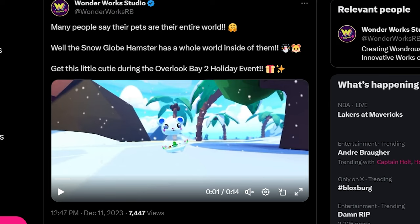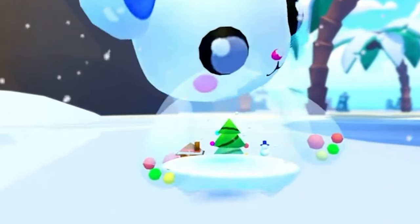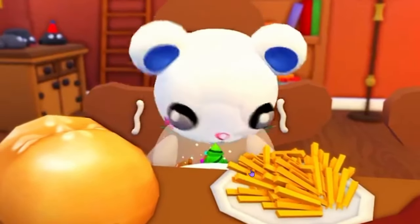This next tweet guys, I'm so excited to share this with you. Many people say their pets are their entire world. Well, the snow globe hamster has a whole world inside of them. I legit thought this was like a snow globe teddy bear because of the ears, but apparently it's a hamster. Look how it walks — it like wobbles over to you. Look at the inside of it. This is so cute. I love the transparency.